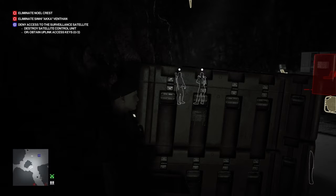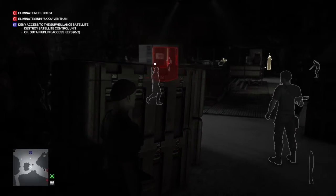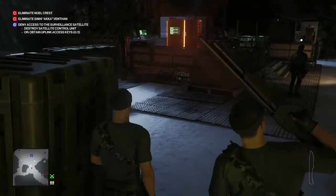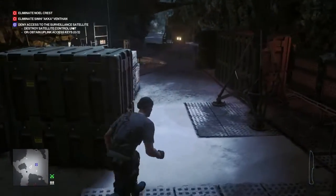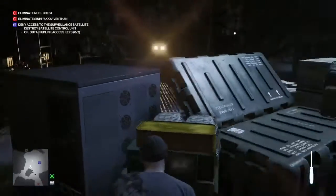The guards should be splitting up about now — one of them is just reaching for his drink, the other will move away, and the guard who's drinking will then make his way past us. So he moves off to the far side of the room; we can now crouch down, make our way around the boxes, and grab the screwdriver from the toolbox.